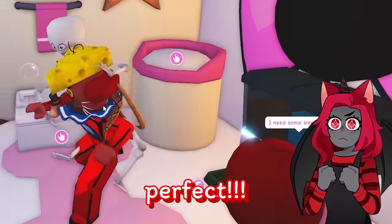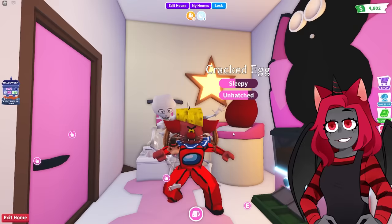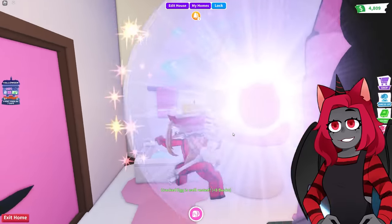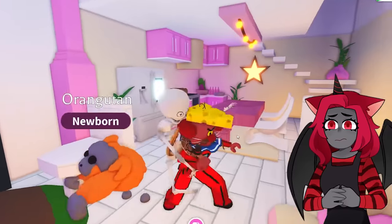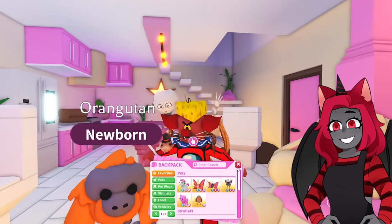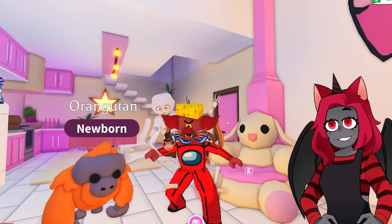Now I need some sleep — there we go, perfect. Now we can hatch this egg. Please, please, please, guys, leave a like on this video to help me get some good luck — we're hoping for an ant out of this egg. Come on, ants! At least be something creepy. It's hatching, it's hatching — what is it? An orangutan! Okay, that might be good too. I don't know how she feels about orangutans, but they can be a bit stinky. We completed the 'hatch an egg' task, perfect.